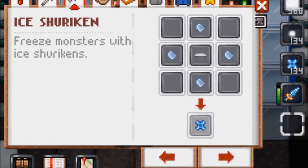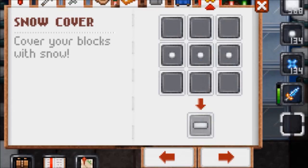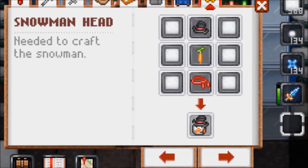To craft an ice shuriken, you need four ice shards and an iron bar. To craft an ice sword, you need two ice shards and three gold ingots. To make a snow cover, you need three snowballs. To craft a snowman head, you need three snow, a frosty hat, a carrot, and a red sash.